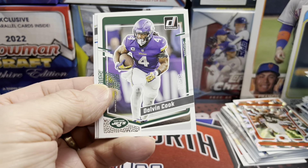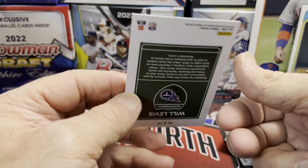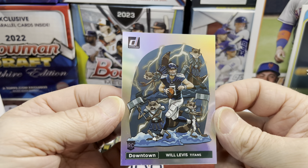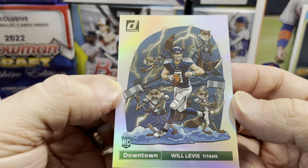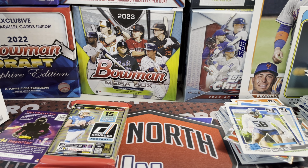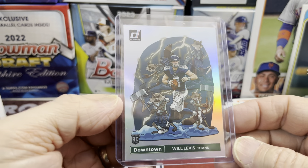Brock Purdy. I'm off center on the camera there, sorry guys. Jameer Gibbs for my Detroit Lions, Derek Hall, and we have a Will Levis — oh dang! They do put downtowns on the back. Will Levis downtown! There we go. Boom! That's a nice one. It looks like it's in decent shape. That is pretty sweet. We got to sleeve that up — put it in a top loader, get that thing looking pretty so it does not get damaged. They put them in the back of the pack facing out so it can get scratched, which is really weird. Will Levis! Too bad it's not CJ Stroud, but I'll take a Will Levis downtown any day — that thing is sweet looking.